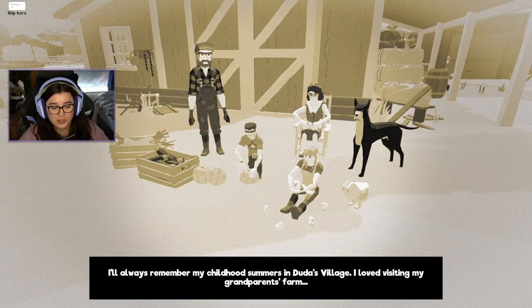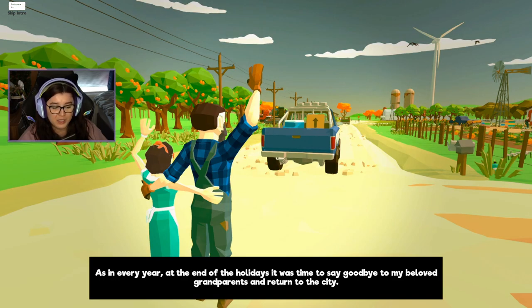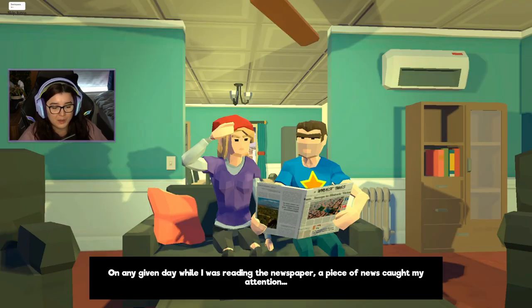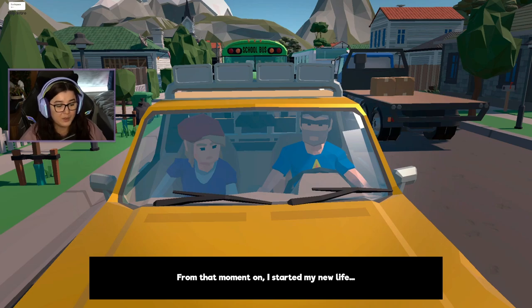The intro cutscene: I'll always remember my childhood summers in Duda's Village. I loved visiting my grandparents' farm. Duda's Village was a paradise surrounded by boundless untouched nature. I learned how to grow vegetables, nurture animals, fish in the river, and take care of our planet. In the city I grew up to become an adult. I cared for my urban garden. Then a news piece caught my attention — Duda's Village was suffering a rural exodus. The population had declined by 90%, so the mayor was offering free housing in exchange for working for the resurgence of Duda's Village.